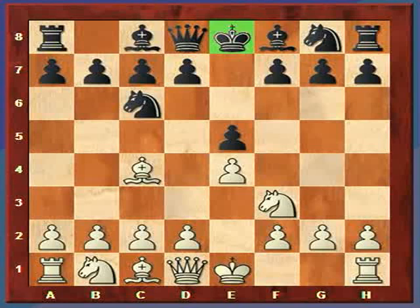White is going to give up a piece or a pawn to try to keep the black king in the center and attack it. Personally, I'd rather give up a pawn and checkmate my opponent.